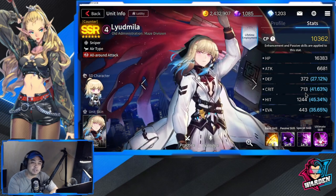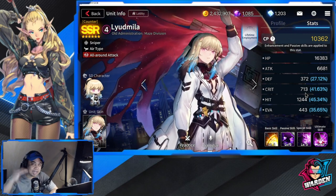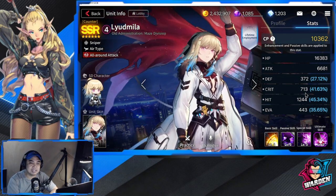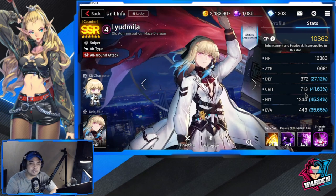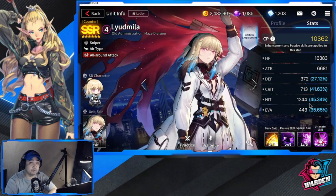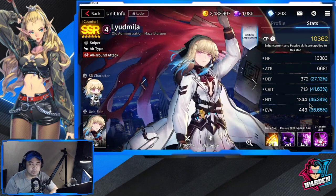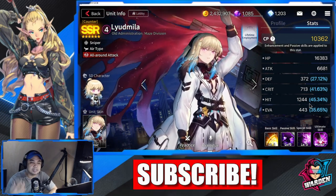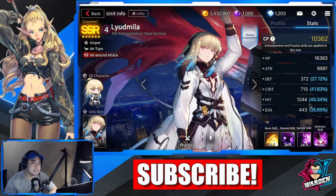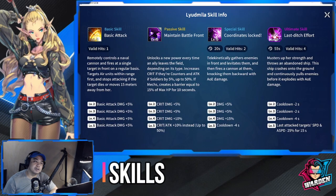Her strengths are her attack, which is at a high rate of 6,681, and her hit is also above average at 1,244. Overall her stats are really similar to a sniper, but she has some increased evasion and also a slight increase in defense.